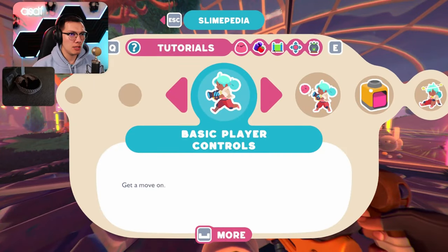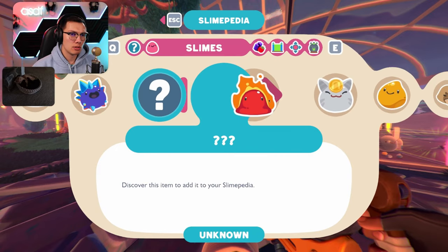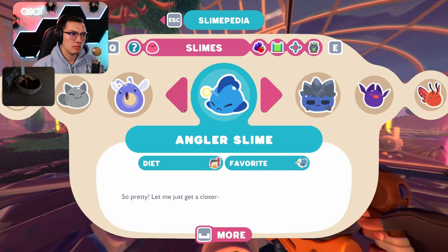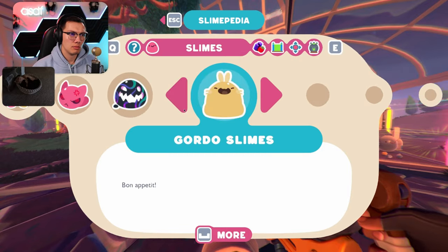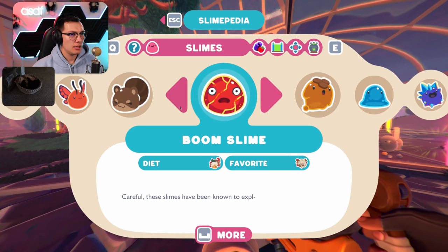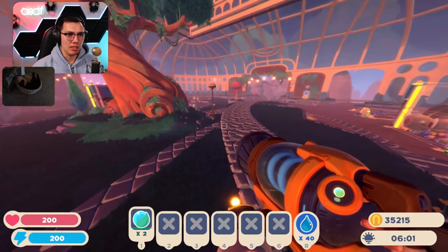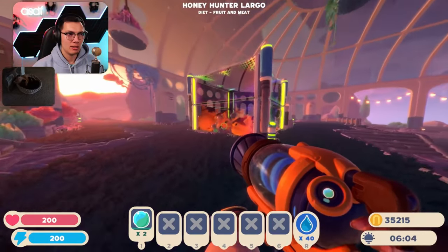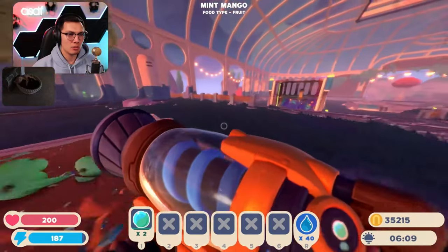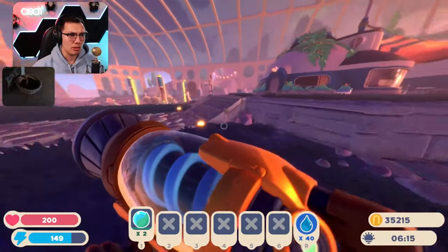I think F1 opens the Slimepedia — yeah, we'll go to Slimes and make our way over to the Hunters. Do we not have Hunter Slimes in our Slimepedia? How is that? How is it not in there? I'll go get some chickens — they're over this way. That's so weird. I'm gonna pick up 40 Briars and 40 of whatever else is in there — it doesn't really matter, I just need 50.